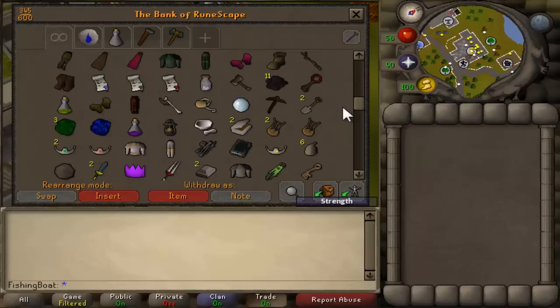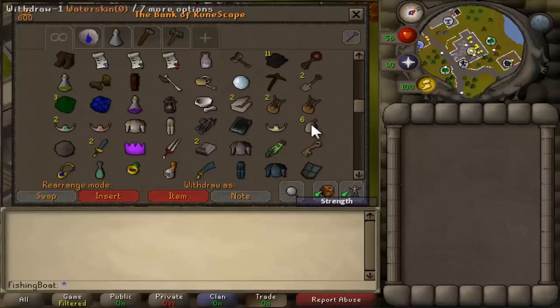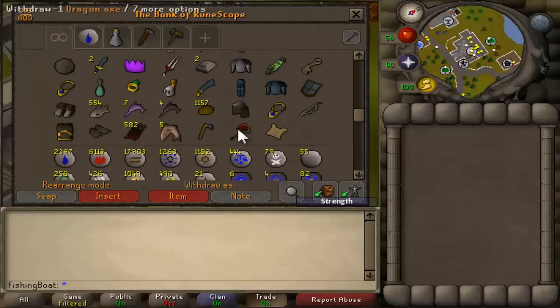I also want to show you guys something else. You're probably wondering why my cash stack is 57k. Well, I'm sorry, but I had to do it. The beautiful dragon axe.